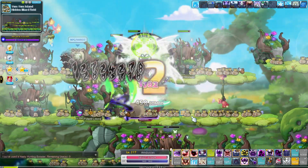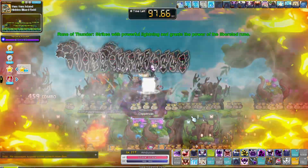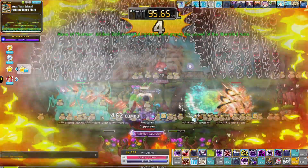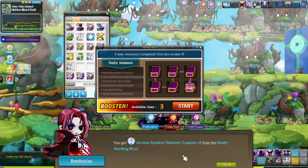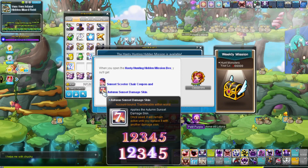Once you complete all 6 daily missions, a hidden weekly mission appears where you have to hunt 100k monsters. This box rewards a special title, a special mount and damage skin. However, I did hear some Maplers say that this box is bugged at the moment — so yeah, about that emergency maintenance.